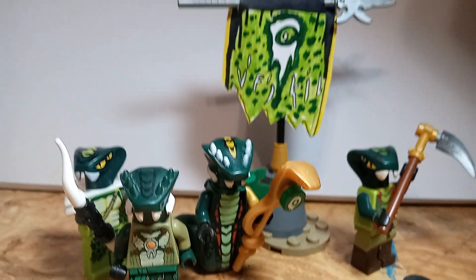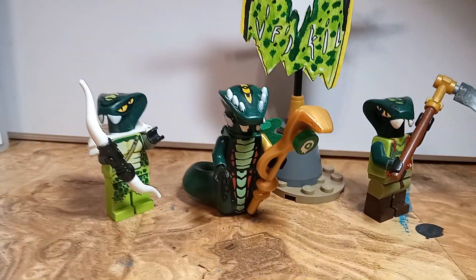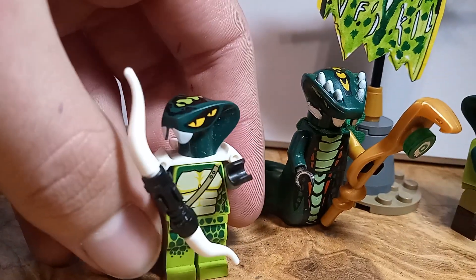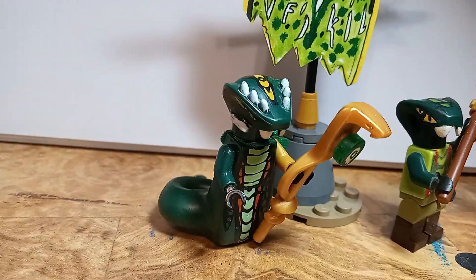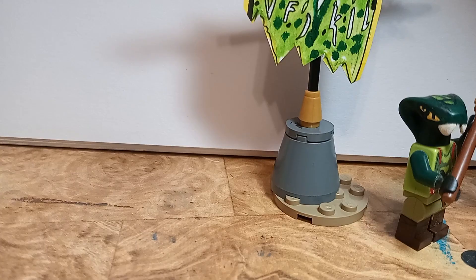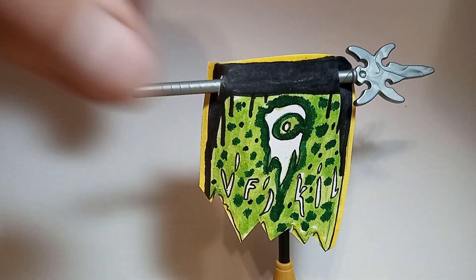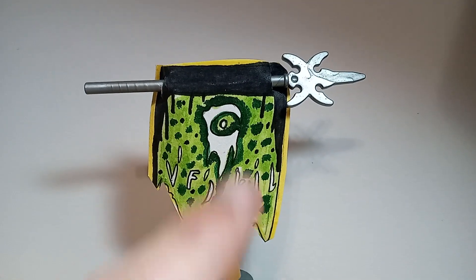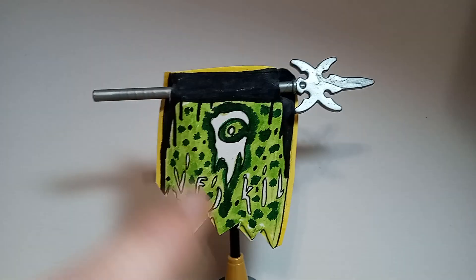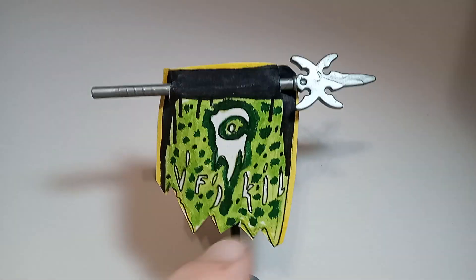Finally we have the Venomari. First we got Lasha here and I gave him a Chima body because his old body was retired. We have Spitta here with a weird little bow with no arrow for some reason. We have General Acidicus with his cape — he has a leaf cape from the weird garden kid from series 21 of the collectible minifigures — and then we have another Spitta with an agricultural scythe. Finally the bearer with a battle pike going through the flag. This one is probably my favorite — it was the first one I made, and I went off and put a short up on YouTube if you want to see me draw it. The darker colors really make me happy and I got to put the weird speckle pattern that the Venomari has.